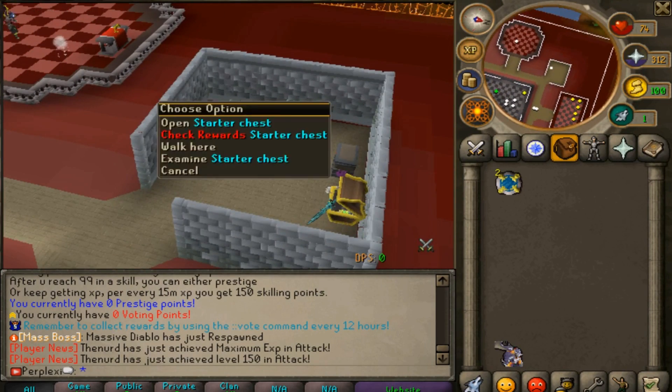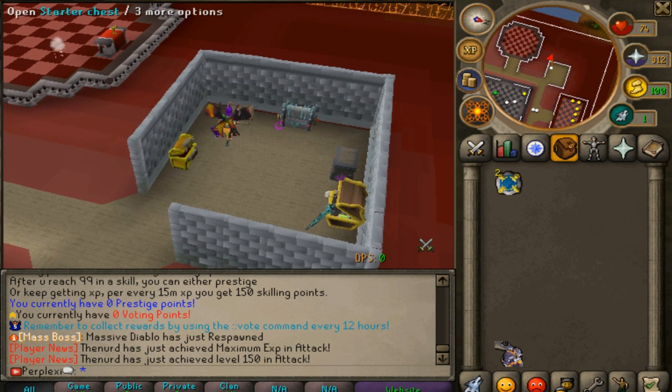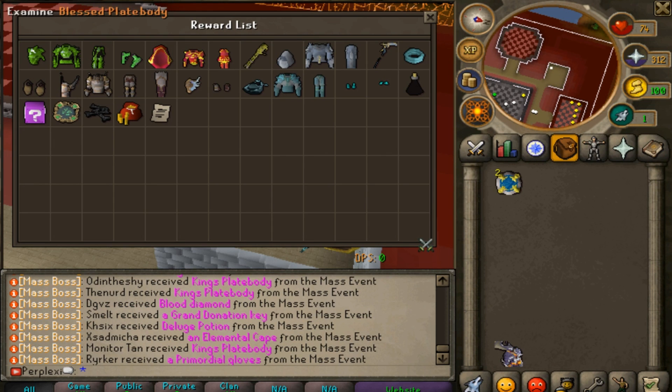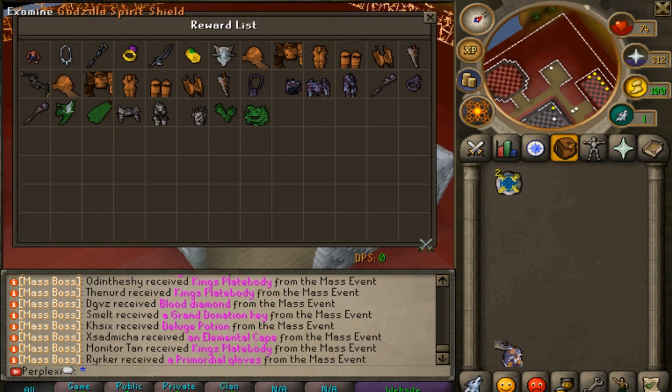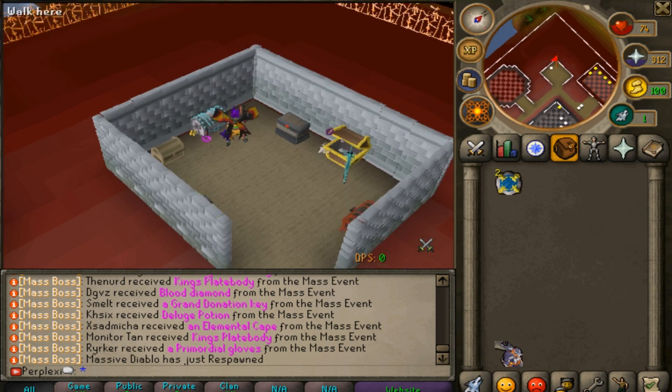If you go north of home, you'll find a row of chests that each grant different rewards. The starter chest offers things like a 2% lucky drop charm and more. The medium chest gives better rewards, including Godzilla items and a genie battle staff.